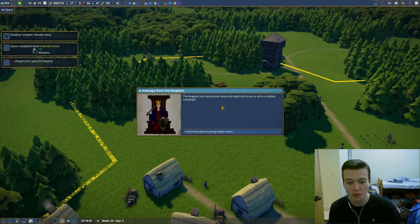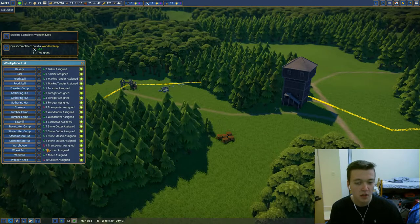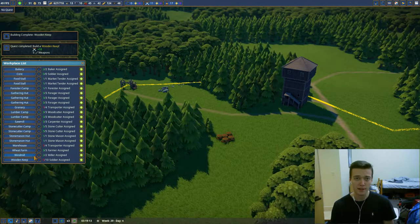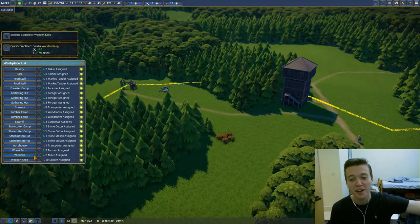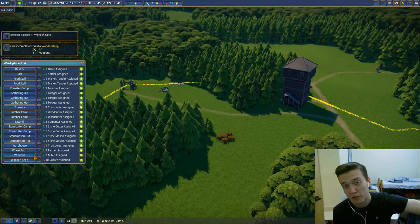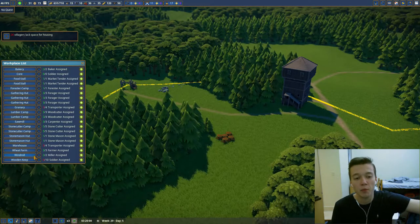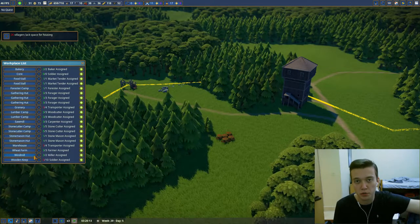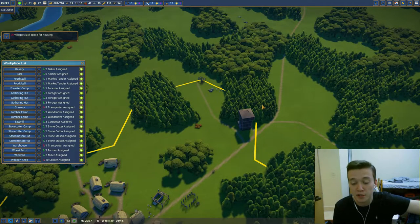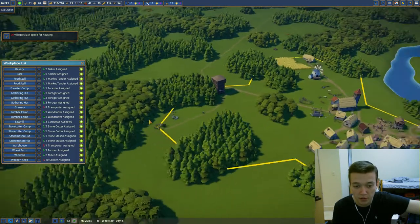Wooden keep is done! We can train soldiers now. The good thing about soldiers is if we want to help the queen or king or whoever that is, we can send them over. They actually never die as of right now because it's still in alpha and they haven't figured out all the military stuff yet. But we send over our soldiers and we end up getting points, which means we can get free plots of land to purchase.